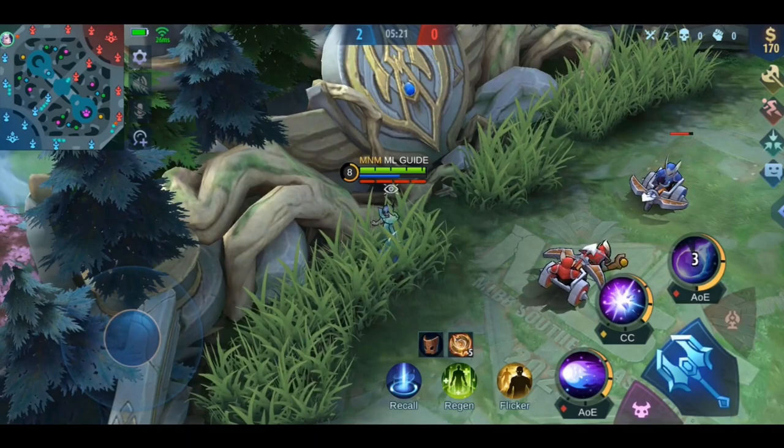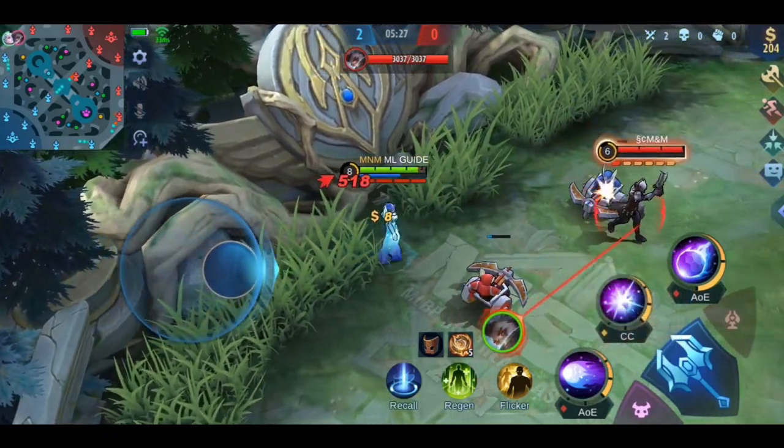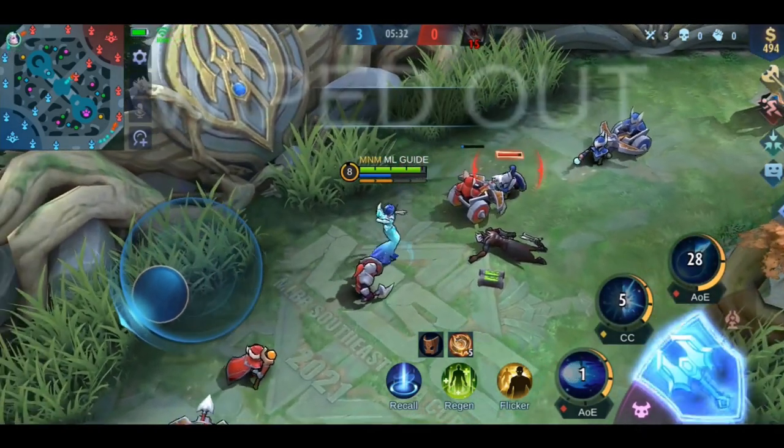Next are actually two heroes who are quite similar: Eudora and Aurora. You have to be very sneaky with them, but once you unleash your full combo on Granger, he has little to no chance to escape. Just really make sure to stay away from him in the open field.